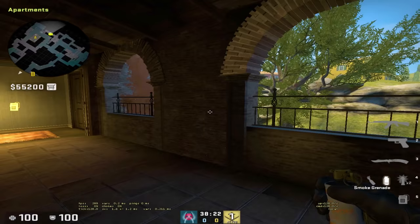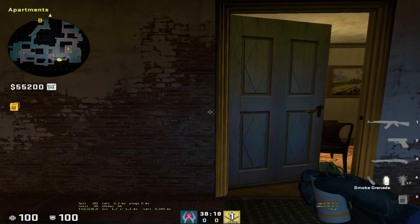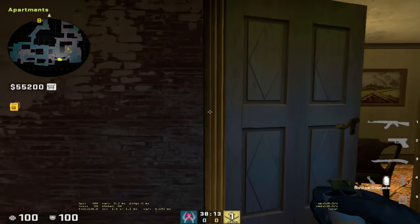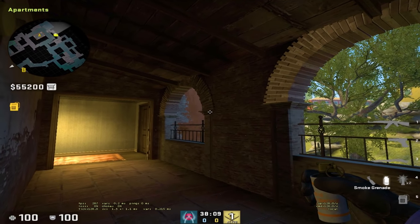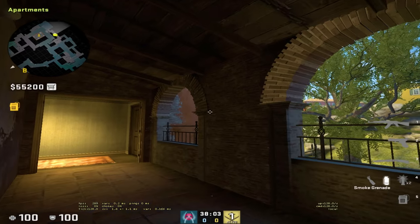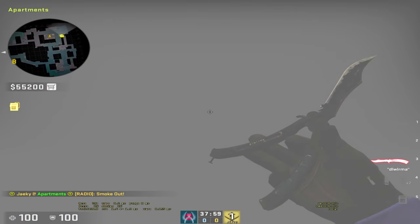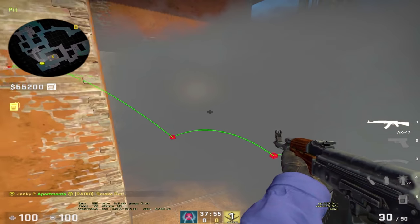Here are two smokes from apps — one for lurking and one to cover teammates from pits. Come up to the left side of this doorway in apps and aim to the right of this little arch. The first one: do a tiny little run throw for the lurk smoke. It'll pop right here and you can lurk out on balcony.